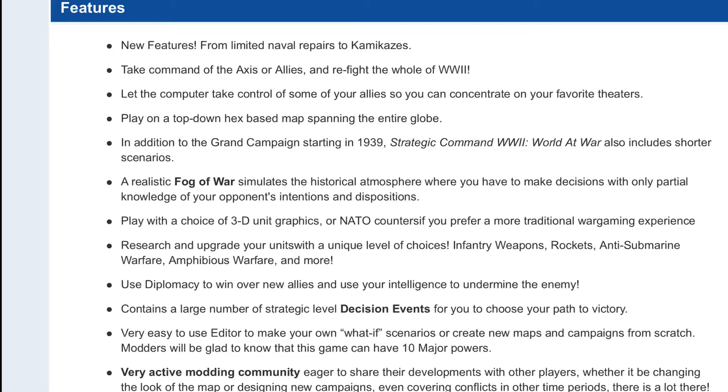There are a large number of strategic-level decision events for you to choose your path to victory. Two key features I'm looking forward to are winning new allies — for example, if you play the axis and get Argentina to join you, that gives you a base in the Americas to undermine U.S. positions, potentially striking U.S. possessions or the Panama Canal using Argentinian bases. The other big feature is decision events. It reminds me of Hearts of Iron and how you have decision events there. Mixing that with the Strategic Command series is going to be incredible and make this game leaps and bounds better than War in Europe.